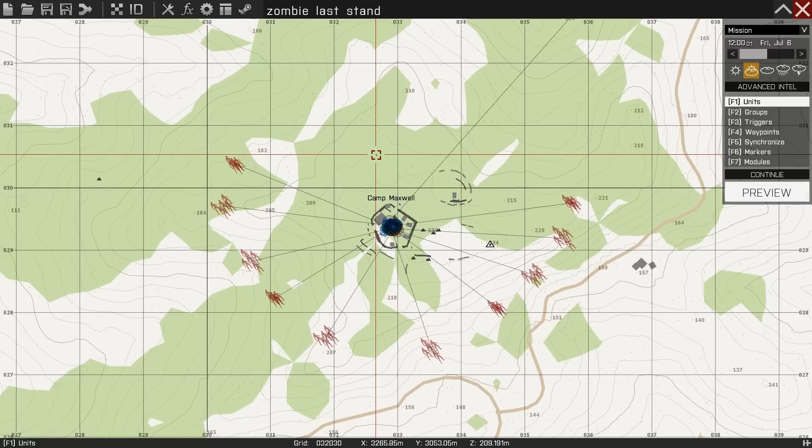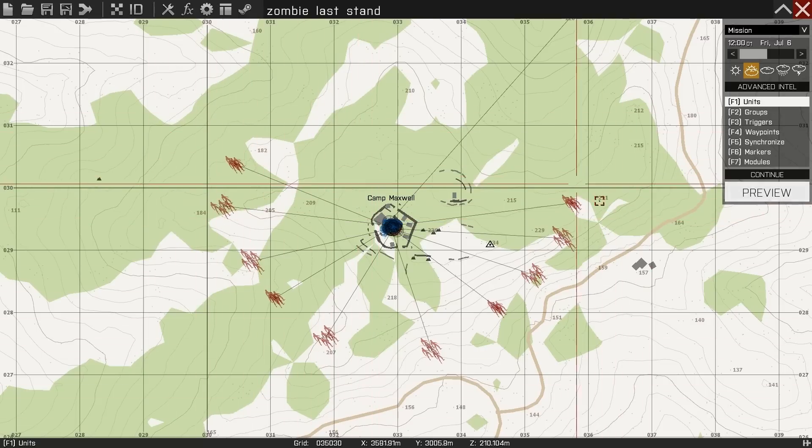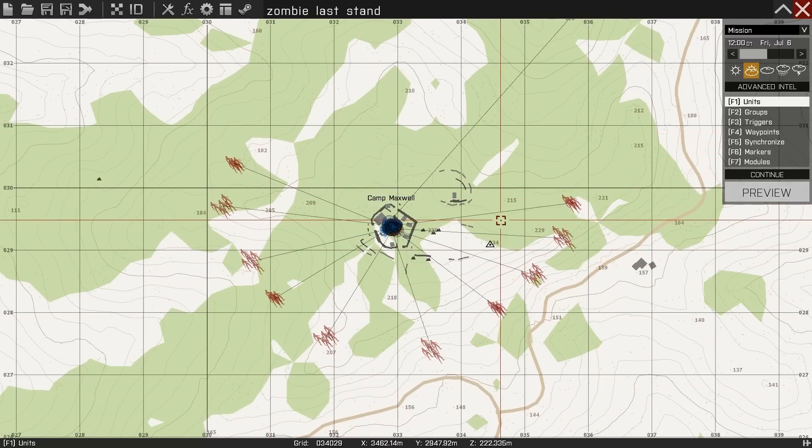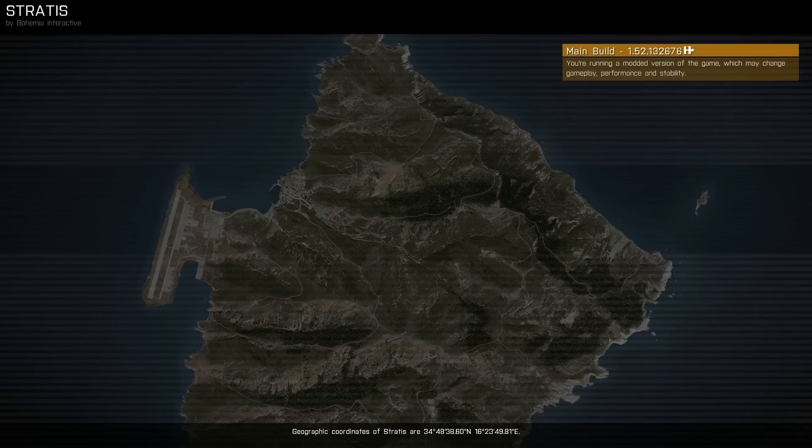Today we are going to take a look at the zombie last stand. The last stand is something we've done twice already where the Halo units are at Camp Maxwell. I have the exact same number of units as before and these are slow zombies. My prediction is that this will actually be very easy, but then we'll slowly change things up to medium zombies, fast zombies, and demon zombies.